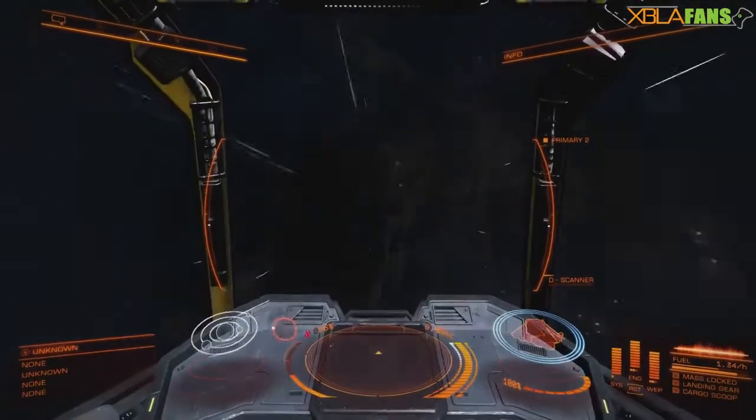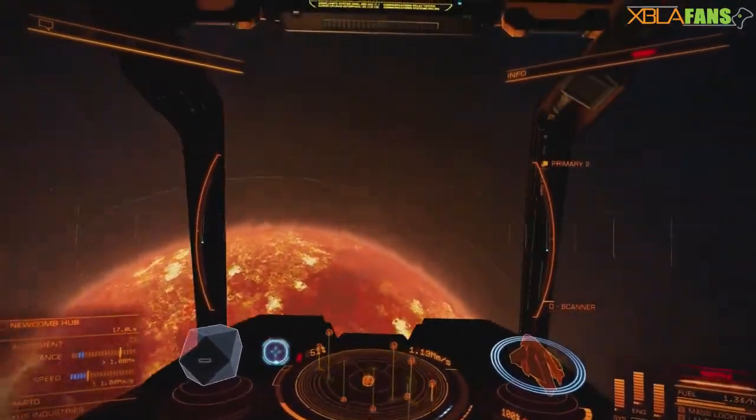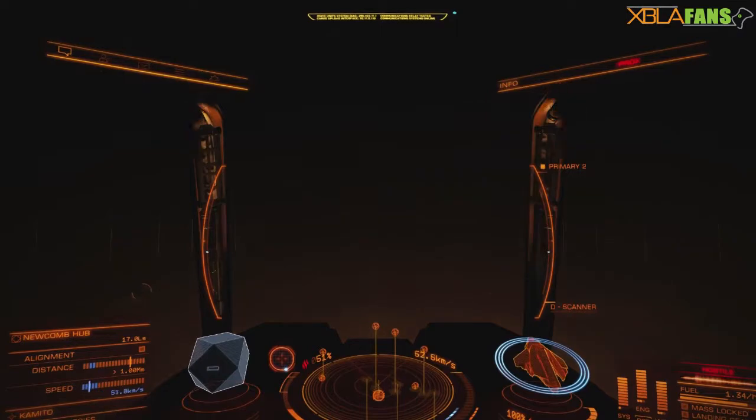Be aware that when you exit hyperspace, you're going to want to pull up and slow down because you will slam into a sun. Just pull up, slow down, and you should be fine.